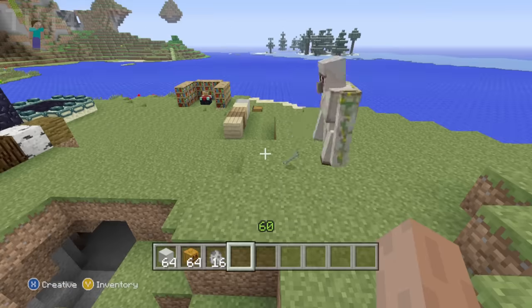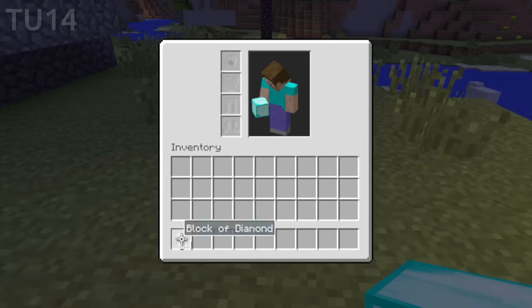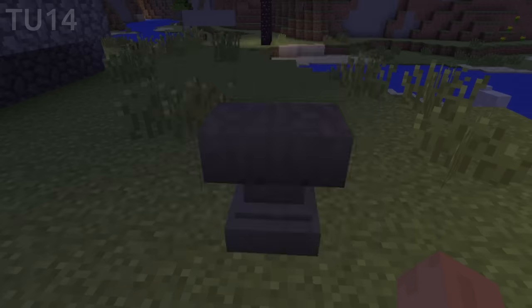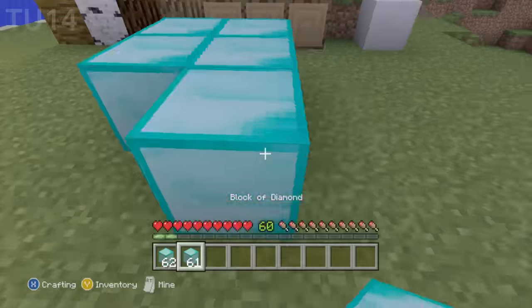TU-14: iron golems will continue to attack skeletons even when they're dead — I think they should have left this in, to be honest. Anvil dupe: this allows you to dupe mineral blocks. Make two separate stacks in your inventory — it can be any size. Quick move both stacks into the anvil, and quick move them out. Then you should have two stacks. Quickly craft these down to make them real, and you can just repeat this infinitely.